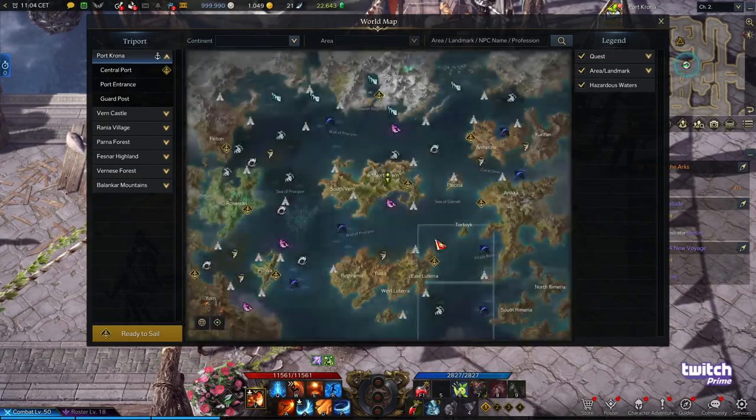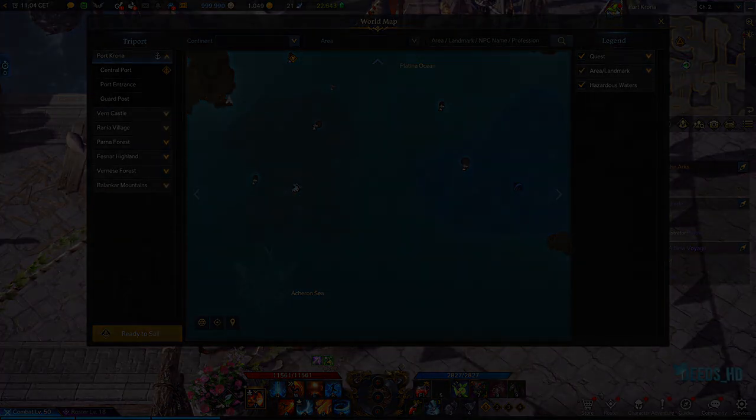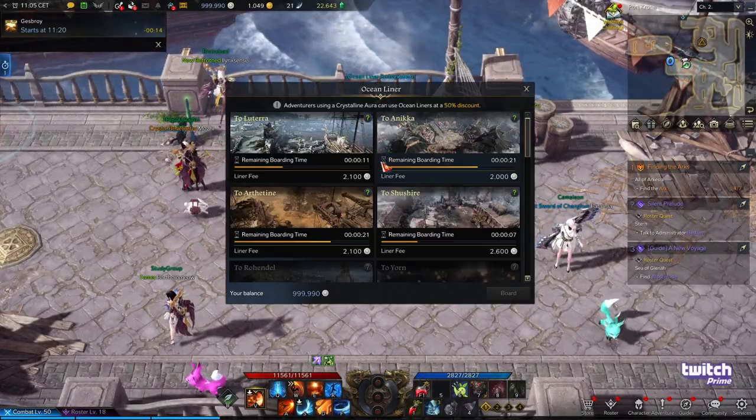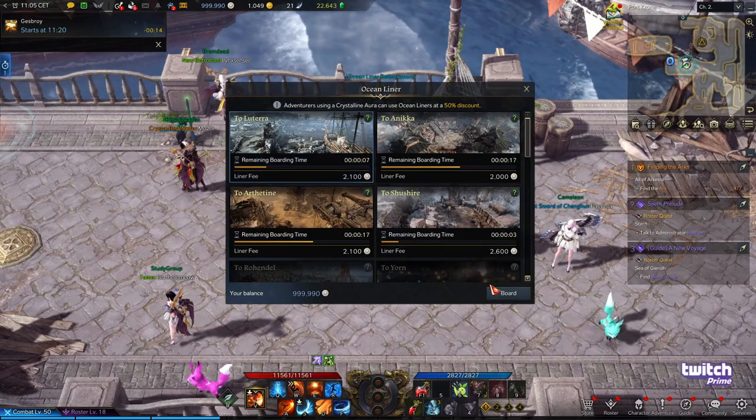Talk to the captain and he is going to give you another quest which is going to take you down to the southern part of the map. The quickest way to get there is actually taking the sea liner to Latera. So jump on the sea liner and head over to Latera.